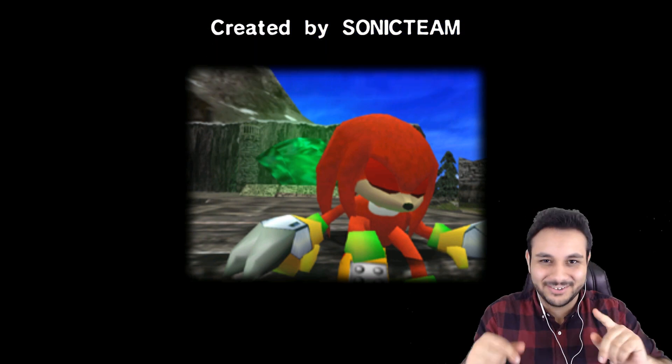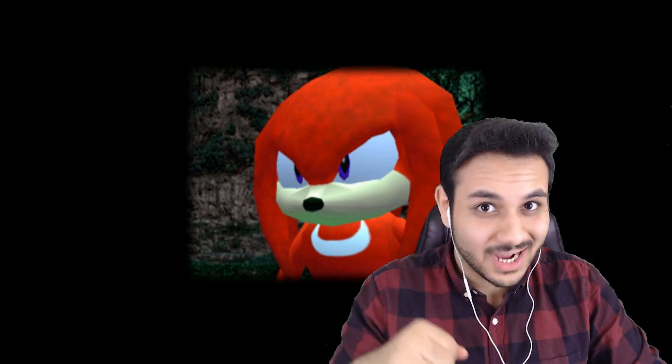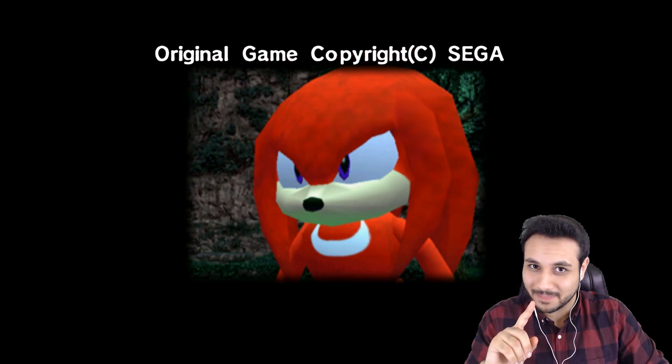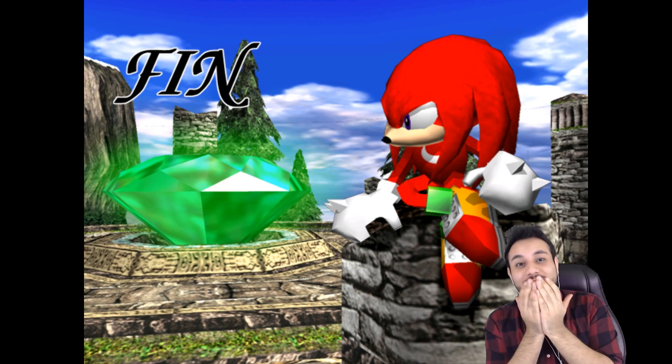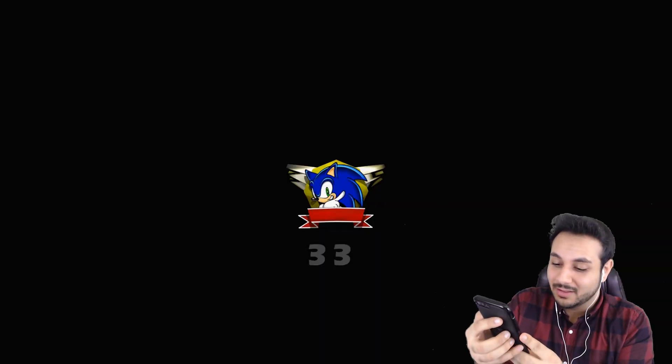Here comes the line, guys. Here's the line right here. You ready? Right here. 'My spike goes through boulders. That's why I stay a loner. I was born by myself. I don't need a posse. I get it on by myself.' That is the line from Knuckles' main theme.